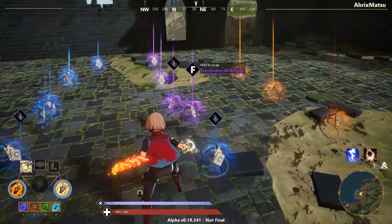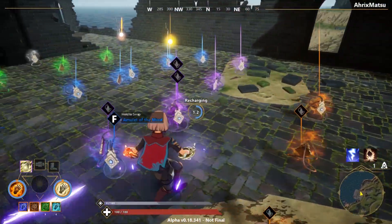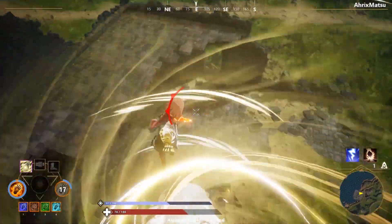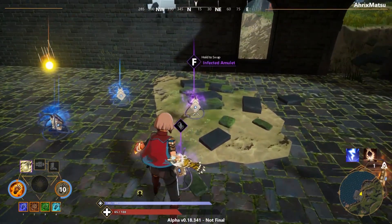The Crosswinds amulet is probably one of my favorite amulets for actually attacking because it gives you three wind blasts instead of one, which can be very helpful if you need to deal more damage or you're not the best at aiming — now you've got three shots.